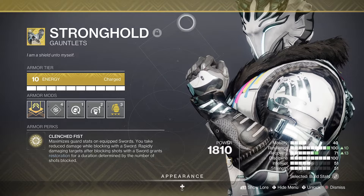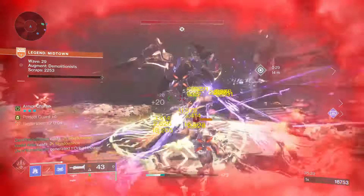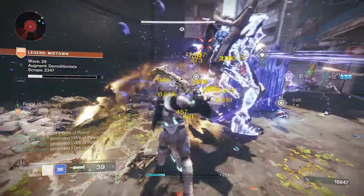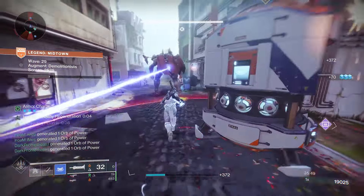First up we have the Behemoth using the Strongholds. I chose these as Behemoth makes tons of ice — so much so it can actually be a detriment to your team if you don't shatter it with gusto. So we are going to need to get aggro, and the Strongholds allow for that.